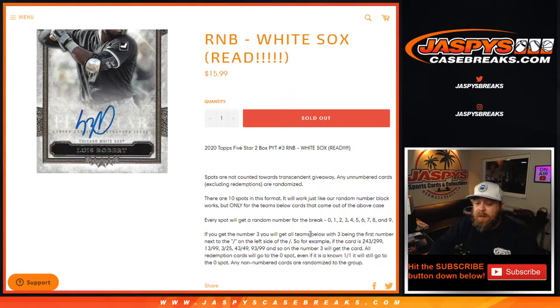If you get the number 3, you will get all cards for that team with 3 being the first number next to the slash on the left side of the slash. So for example, if the card is numbered 243 out of 299, 13 out of 99, 3 out of 25, 43 out of 49, 93 out of 99, and so on — the number 3 will get the card.